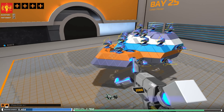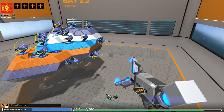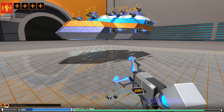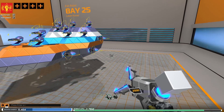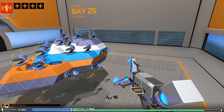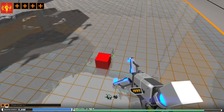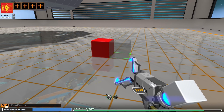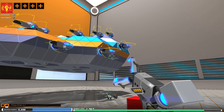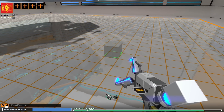Moving around is simple, except for those that like using the shift key to move down — the default way to move downward is the left control key. You can use the space bar to move upward and WASD to move around. To place a part down, use your left mouse button. Placing it on the ground where it is not attached to the robot will make it red, meaning you cannot take it to battle until it is removed.